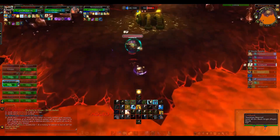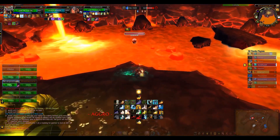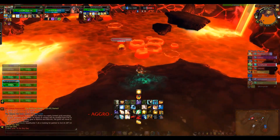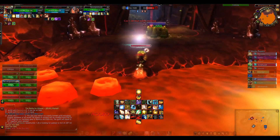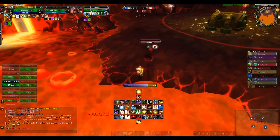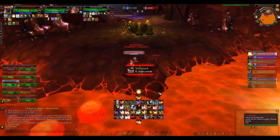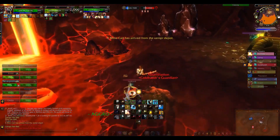Now we have to get rid of the death knight. First I knock him into the lava. He has anti-magic shell — looks like it works against lava as well. Seems like lava is magic after all. Anti-magic off. Oh, he has the one-minute auto trinket. Now he used Glitch Board, so I use Shackle Undead.